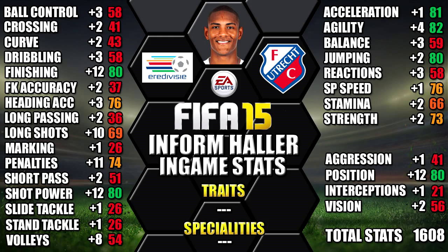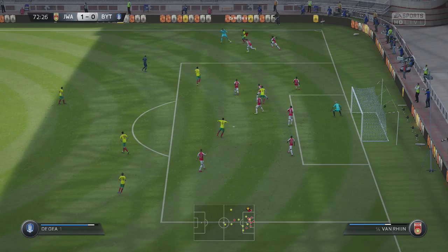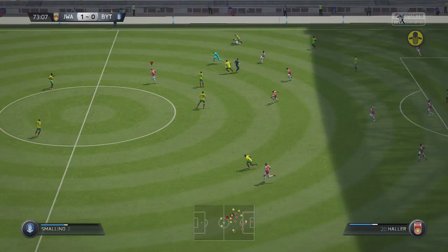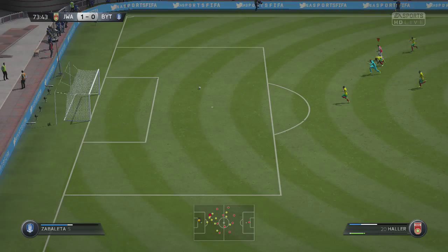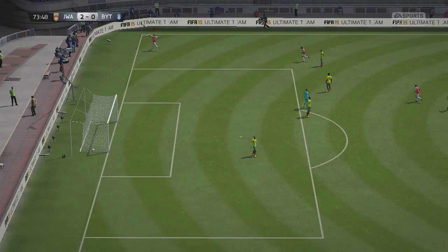This is the team we're using with Inform Haller — a 4-1-2-1-2 gold and silver Eredivisie team with Inform Haller up top alongside Castaños. Haller earned this inform for scoring 4 goals for FC Utrecht, which also gives us his transfer card to the Eredivisie from the French League 2. He has a massive shooting upgrade — plus 11 shooting on card — so despite only being a 69 overall rating, he's a pretty handy player in game.